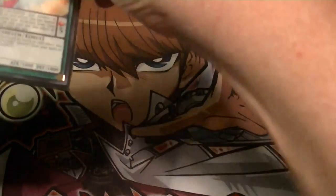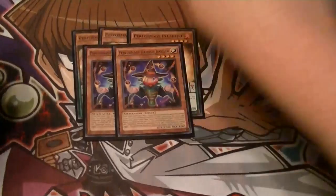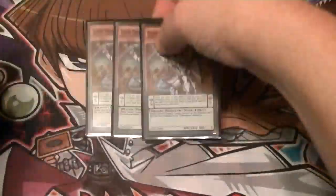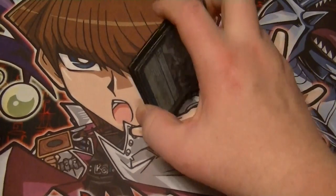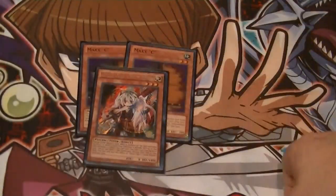That's the Performapal lineup. For the Mages: three Plush, two Damage, Hat Tricker, Mirror Conductor. Three Luster, two Vector, one Master of Pendulum for the Draco Slayer and Draco Overlord support. And for the technical choices: two Maxx C and a Ghost Ogre.